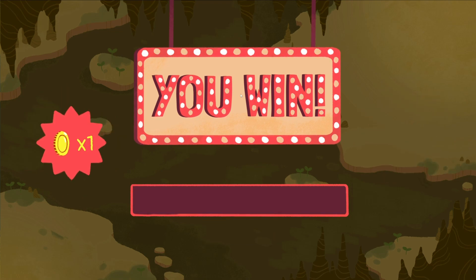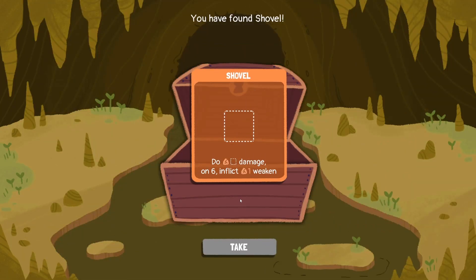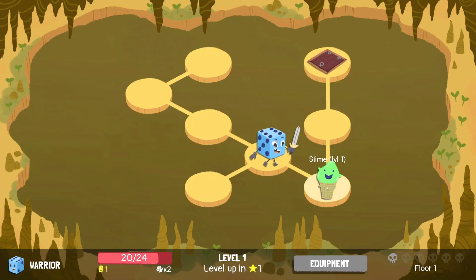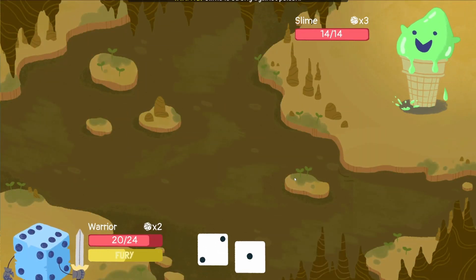We get ourselves a gold, one experience, and we unlock a chest which allows us to have an additional item. So the shovel, similar to the sword, is a blank — but when you put a six in here, it does a weaken, which pretty much as it says on the tin, weakens one of the random equipment slots. Which can sometimes really help you out.